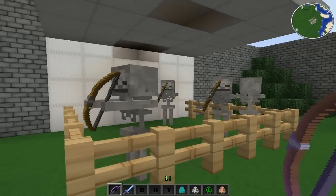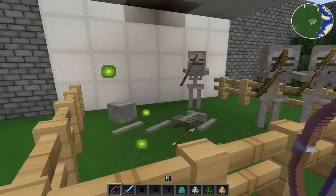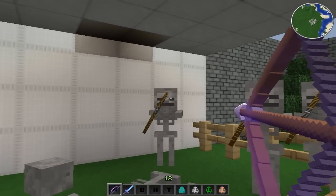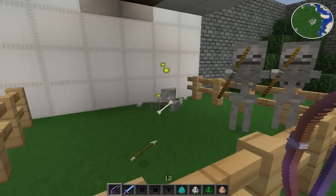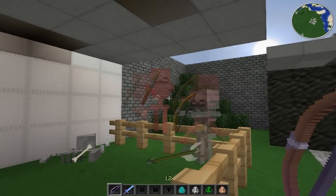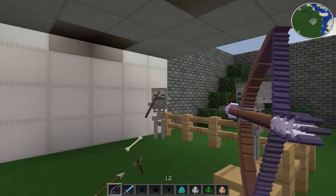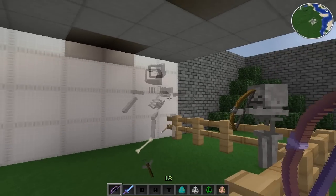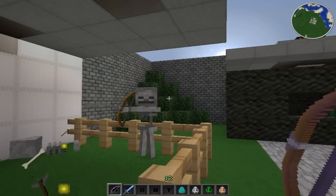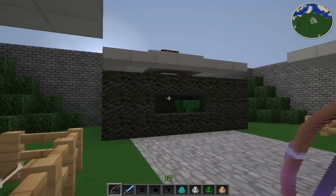Now moving on to the skeletons. As you can see their body just splattered. The skeletons don't really drop any blood, because obviously they don't have any blood. As you can see, that's pretty cool. So that's the skeletons.